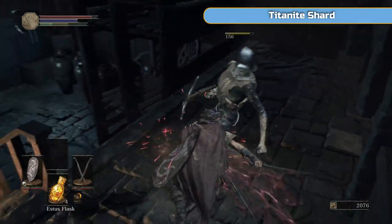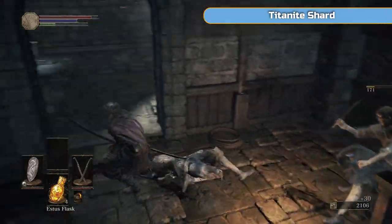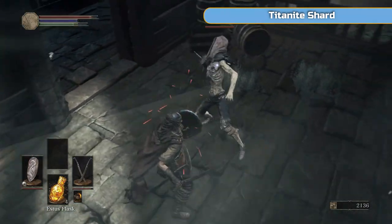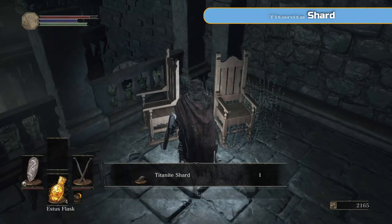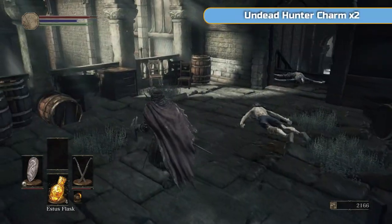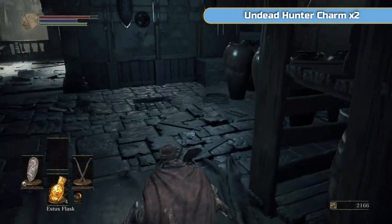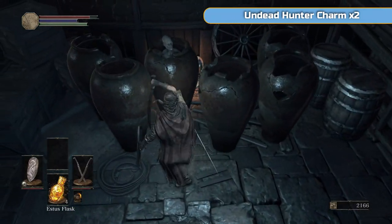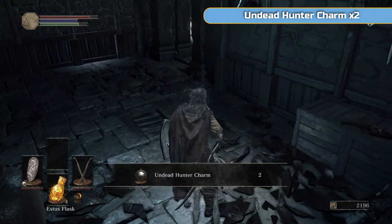Quickly run up here, quickly get this guy, and there's going to be a guy following you up the stairs as well — he was hiding around the corner. Through here there's going to be another one. And yes, another titanite shard — so we're collecting more. I'll have four shortly so I'll be able to upgrade again. If you haven't, maybe do the Puss of Man or just wait — you can wait.